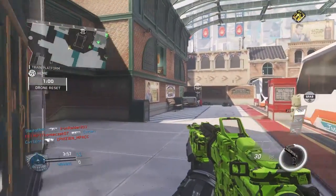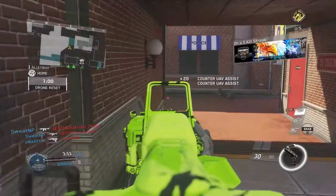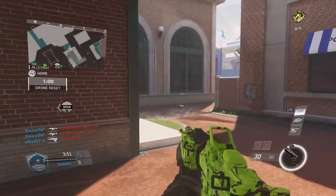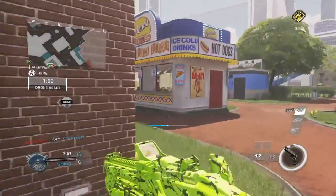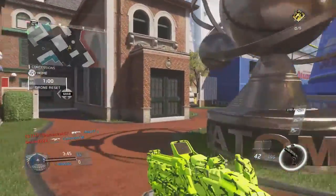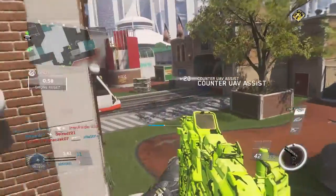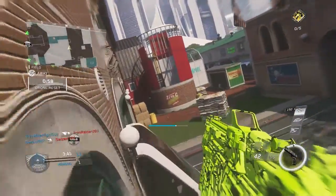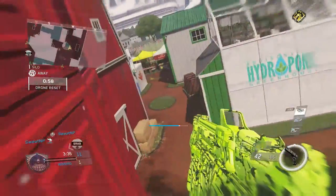I forgot to mention what we're playing right now is Defender on the map called Throwback. Defender is like Oddball from Halo — it's like Hardpoint and Uplink mixed. You have the ball in your hand and for every second you hold it, that is one point. It goes all the way up to 250. That's the objective, and I really didn't go for the objective that much in this game.